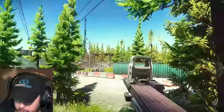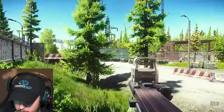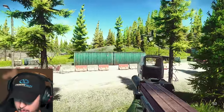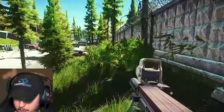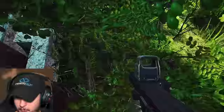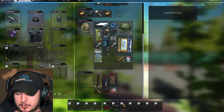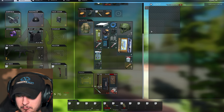Always check some corners. We have a dead body over here. And right here — we have this hidden stash. We heard some shots, far away.